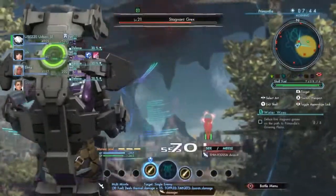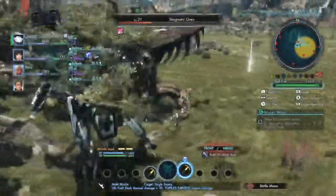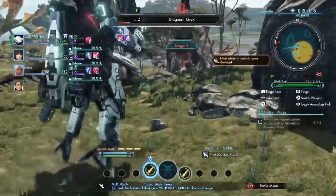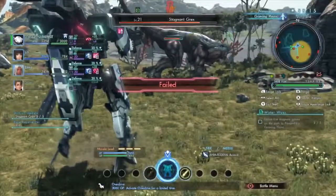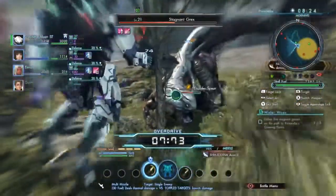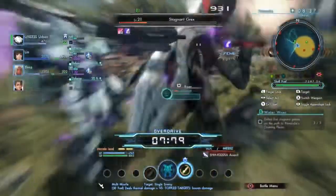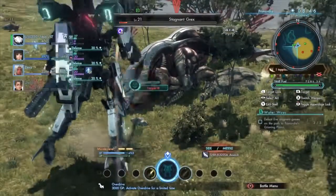What does this recharge screen mean? Does it just let me reuse my arts fast? It looks like it auto-turned them back on. Kind of liking the Skell music — the battle music is different when you're in a Skell. I like it so far. Die, you stagnant Grex. I'm about to get my overdrive — I'll probably save it though, I'm not going to use it in this fight. Actually, it's time for overdrive. Is it making it go faster like it does in normal form? Can't tell — it's going pretty slow. Die, grex. Die. Why is everything blurred on the edges? Oh, it's because I'm in overdrive. Easy kills.